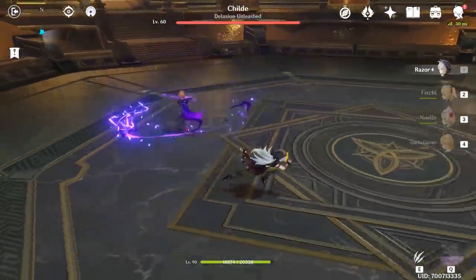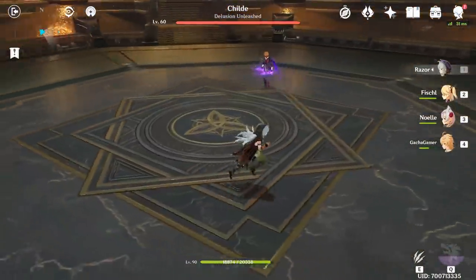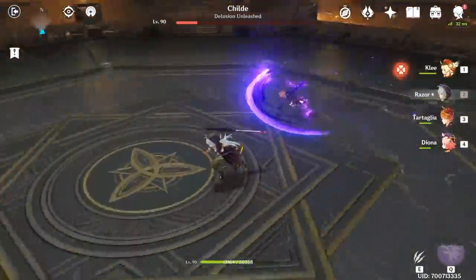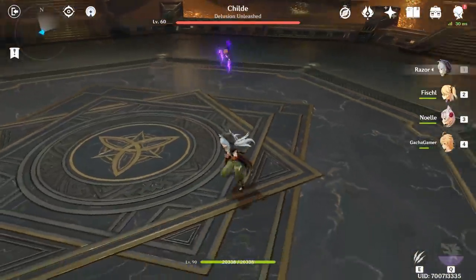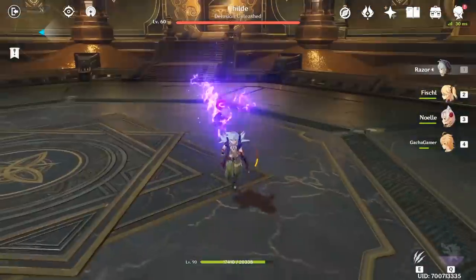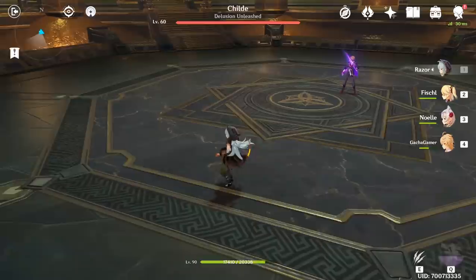If he attacks only twice, avoiding it is pretty simple and you can just dash away. But if he does his third attack, then it's basically a gamble because the last follow-up might not happen, but if it does, it's too fast for the player to react. The best way to deal with this is to do a double dash right after he starts his third attack, so you can put yourself at a safe distance if he decides to do his final and quickest attack.